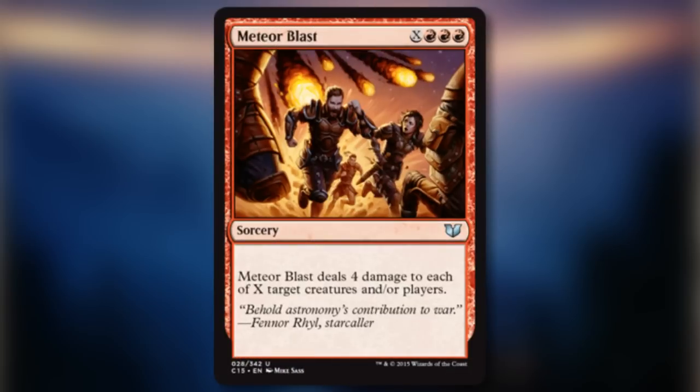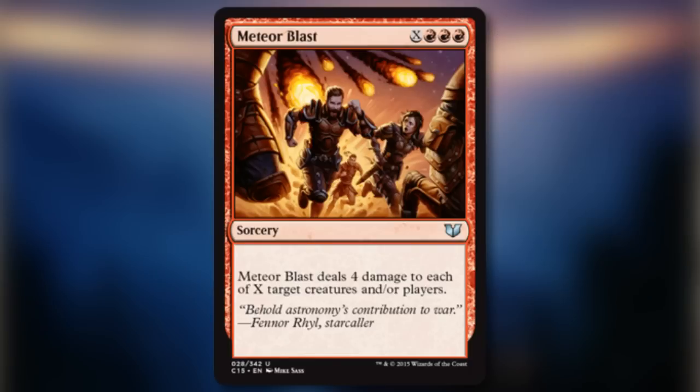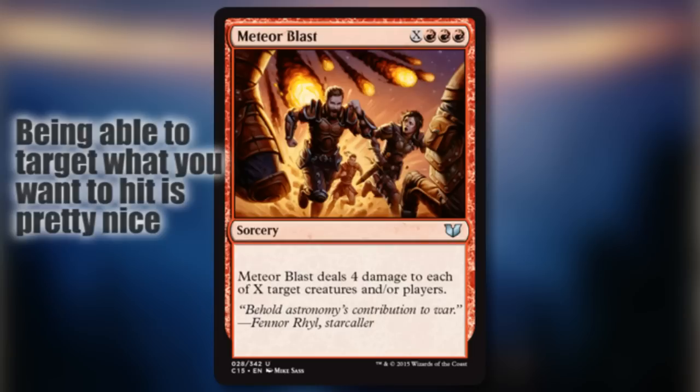Meteor Blast — a strange sort of Comet Storm wannabe. This card, like many Red X spells, gets much better the more mana you put into it. Certainly not the next red board sweep, but it may be a good option if you need more ways in red to clear the entire board of your opponents' stuff.